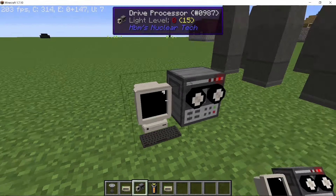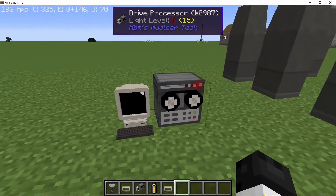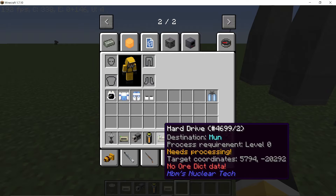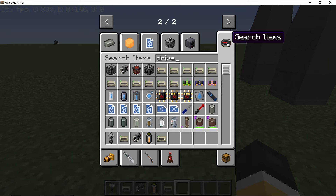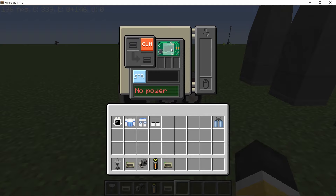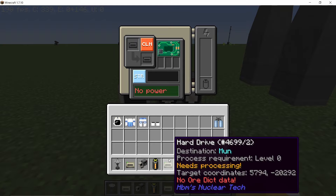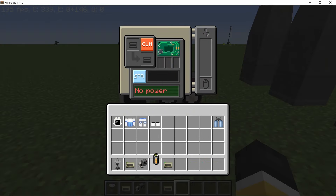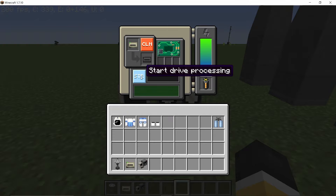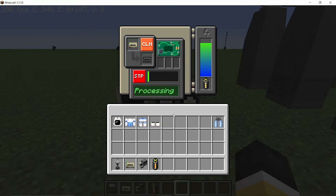These drives will be processed in the drive processor, a two-block machine. The Earth drive is already processed but the moon drive is not — it requires level zero processing. If there are higher tiers, you can use drive processor tier one, tier two, or tier three accordingly. Place the moon drive in the topmost slot. This requires power to run, so I'm placing a self-charging battery here. Press the start button, then upgrade the battery if it's not providing enough power, and start the processing.